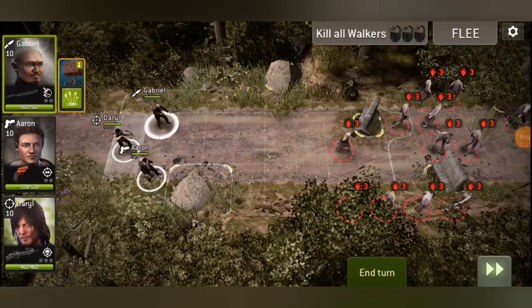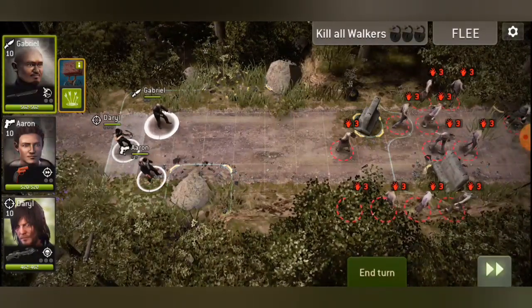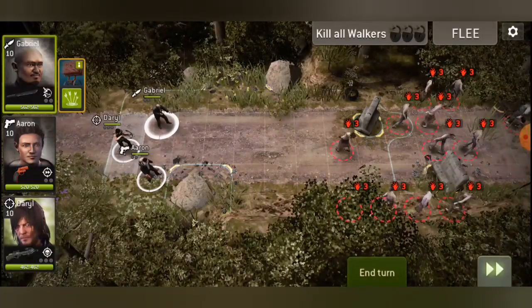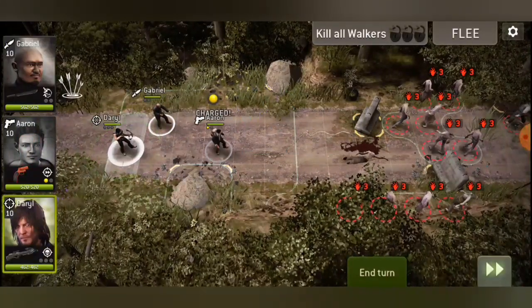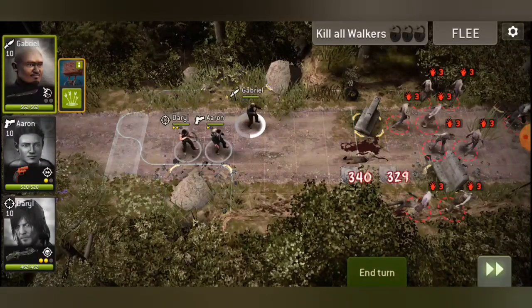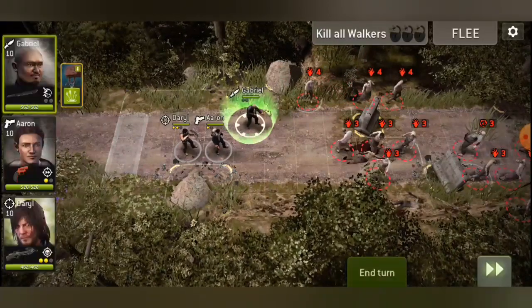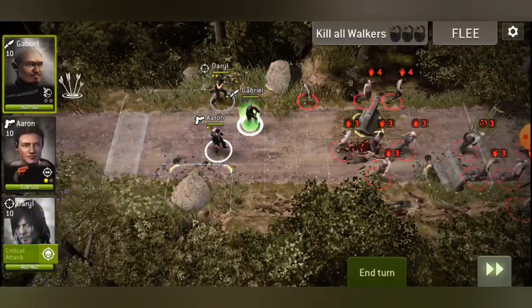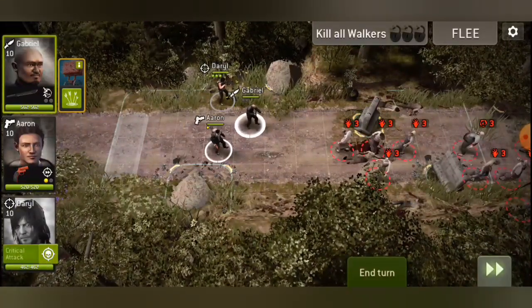Now we have the next mission called 'Take Care of This.' This is also a kill or walker map, but after turn one we have a spawn from the stones on the upper side. You just have to kill the walkers — I think the simplest mission in this challenge set.